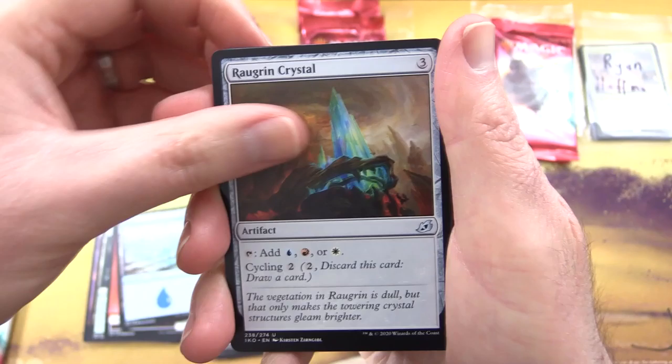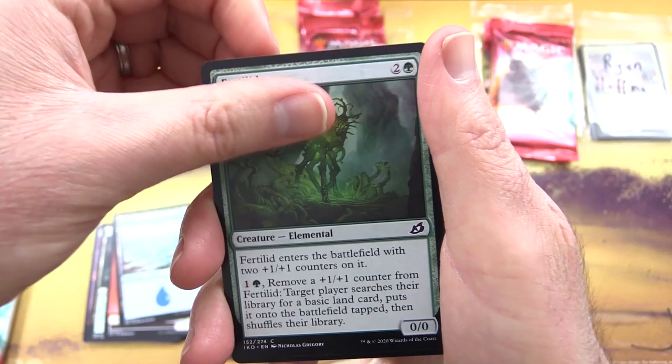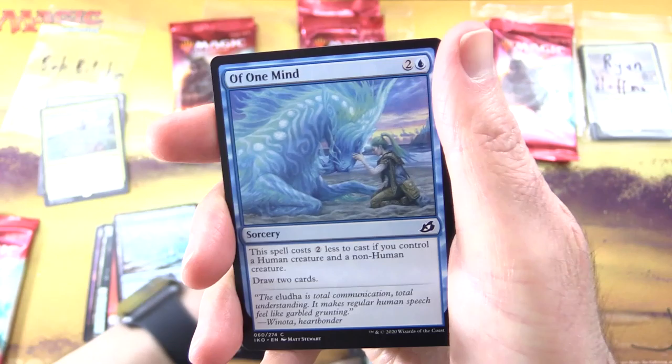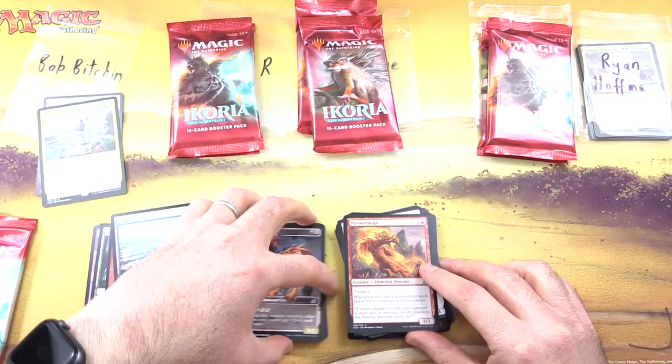Thank you for being a patron, sir. Let's see what we get. We've got a Human Soldier, an Island, and a foil — I like these glowing eggs here. Jungle Hollow. And a rare: Whirlwind of Thought — Enchantment for four. Whenever you cast a non-creature spell, draw a card.